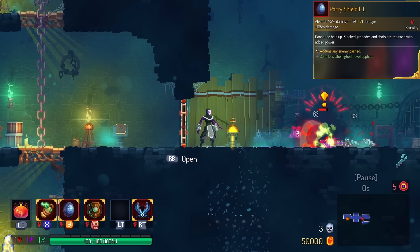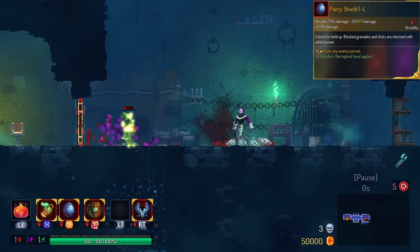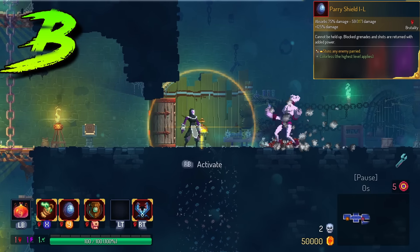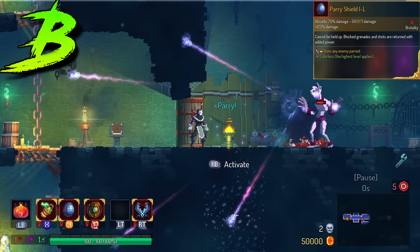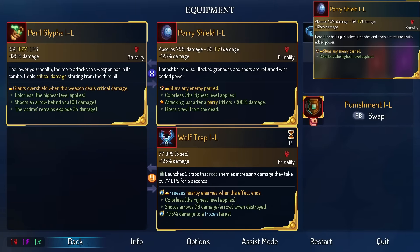Parry Shield does a stun on Parry. However, it does not seem to stun when you Parry a Projectile. We're gonna put this in the B tier. I'm sure that stun's gonna help you at some point, but the whole idea of Parry Shield was to Parry Bullets — I don't know how that part was missed.